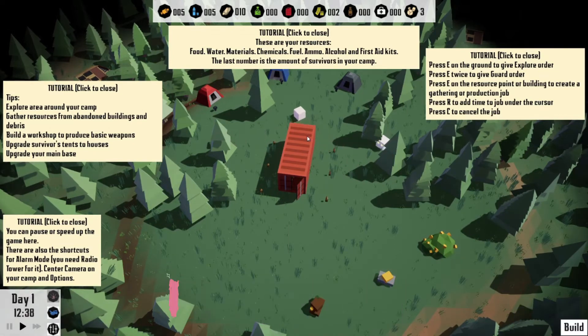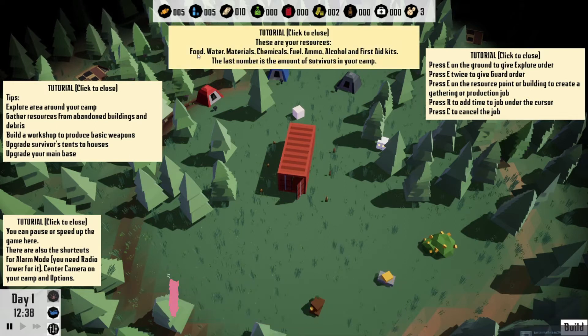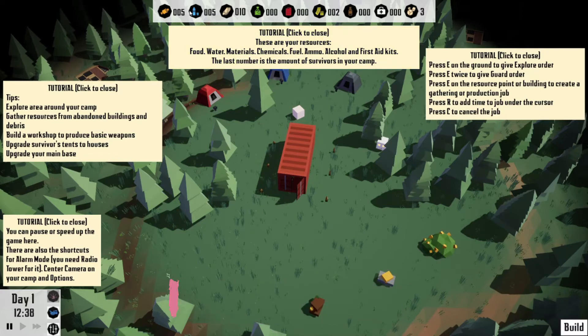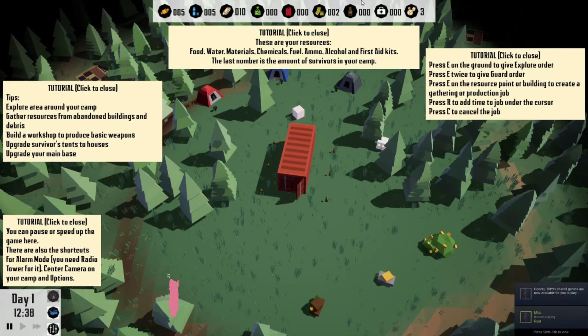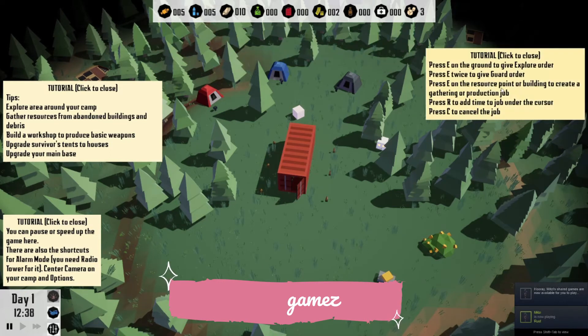Space to pause — cool. The tutorial says click to close. These are your resources: food, water, materials, chemicals, fuel, ammo, alcohol, and first aid kits. The last number is the amount of survivors in your camp. So we've got food, water, materials, chemicals, fuel, ammo, alcohol, first aid — perfect, got it.